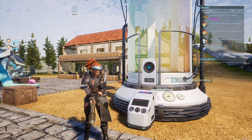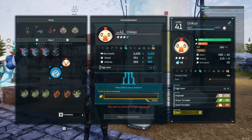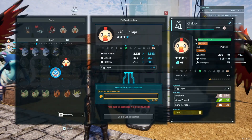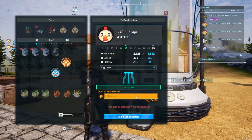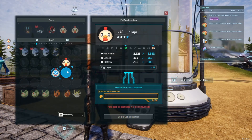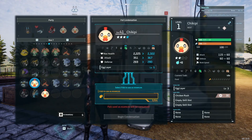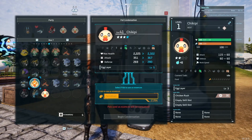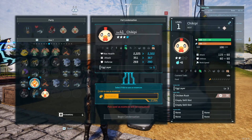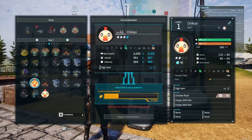The biggest quality of life part of this patch in my opinion involves pal condensing. Prior to this patch it would take 64 Chikipi to get one from three stars to four stars. After this patch, if you simply use a four-star Chikipi it will instantly fill up the entire extract menu. This does unfortunately result in some losses — it looks like an oversight on the devs' part. Condensing a two-star Chikipi would normally cost a total of 16, or 17 including the Chikipi itself, and it does give us that full 17, but it ignores the Chikipi it would cost to go from zero stars to one star, which is five.